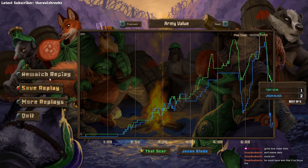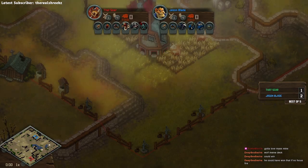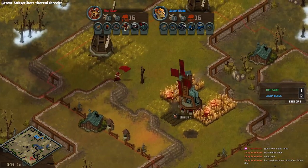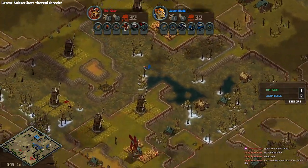The mass mine can be really good - I like it. Let's go to game four here. That Scar versus Jason Blade - That Scar in the bottom, starting his comeback, maybe a reverse sweep, and Jason Blade in the blue on top.